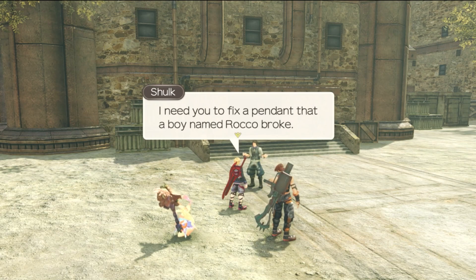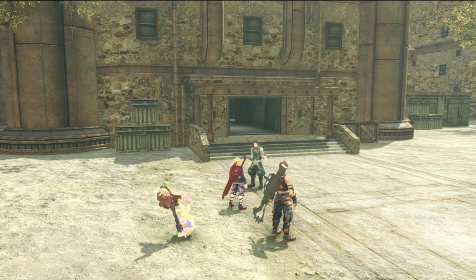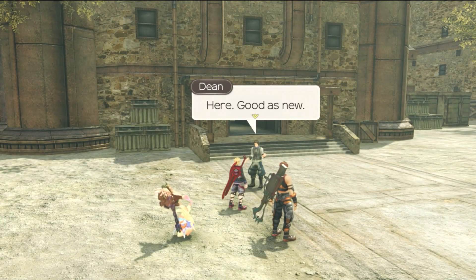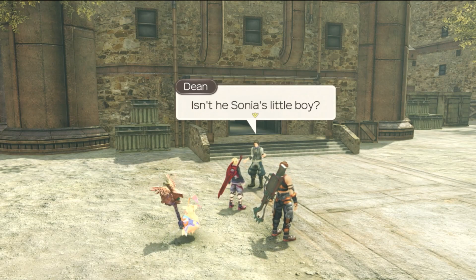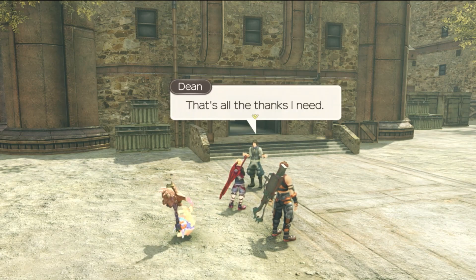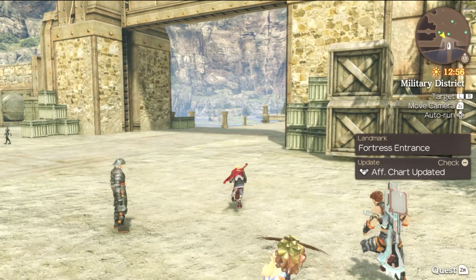We tell Dean we need to fix a pendant that a boy named Rocco broke. Dean usually just tells people to sort out their own problems, but he supposes Rocco is just a kid. He can fix this in no time. Dean recognizes that Rocco is Sonya's little boy and fixes the pendant good as new. He asks us to make sure we say it was he who fixed it. We have the fixed pendant — let's return to Rocco.